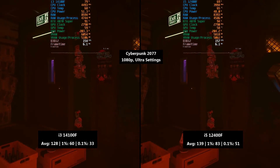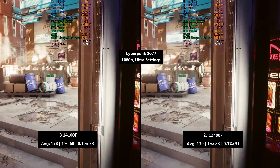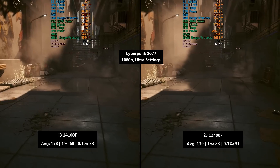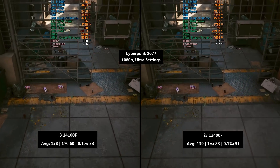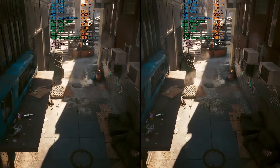Cyberpunk 2077 first — this is quite processor intensive, and as such the 6-core i5 pulls ahead in terms of average frame rate. But more importantly, the percentile lows are greatly improved. These figures are arguably more important to consider because the higher numbers represent better consistency, which is of course paramount to an enjoyable gaming experience.